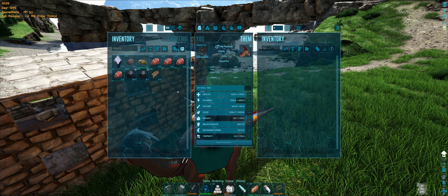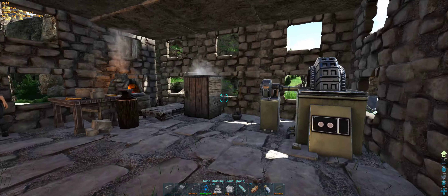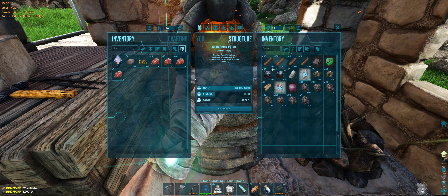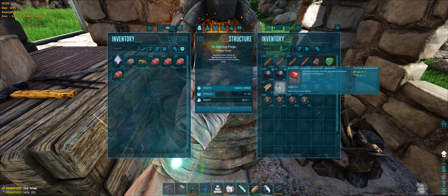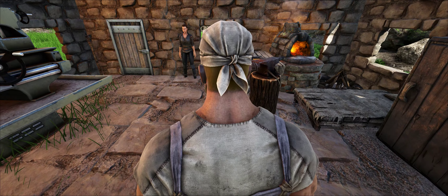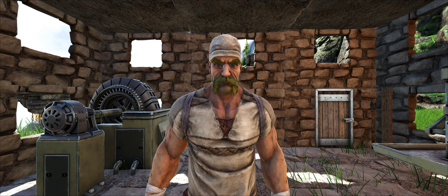Okay so how much did we get? 142 oil. Let's pop that in our refining forge with some hide, make some gasoline — and that's it for this video guys. Thanks for watching Helvon at Games. Enjoy oil farming and I'll see you again soon.